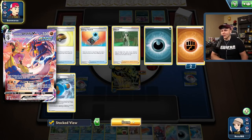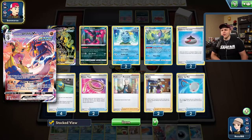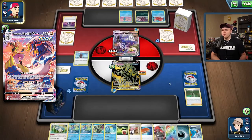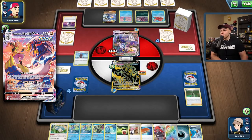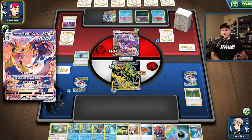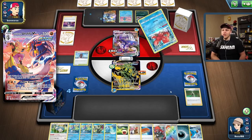We wouldn't be able to KO anything else off the bench — we'd have one prize card left, but as long as I have some kind of out we should be able to string together a final knockout. They didn't use the Peonia so there's no Cheryl happening for my opponent. Another Urshifu was found though — that's always a threat. But they're gonna need quite a bit more than that. If they don't actually hit us very hard at all I'm feeling really good.